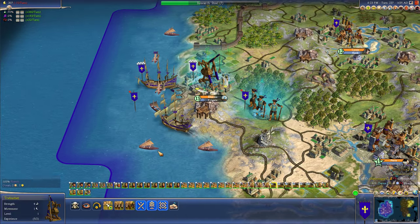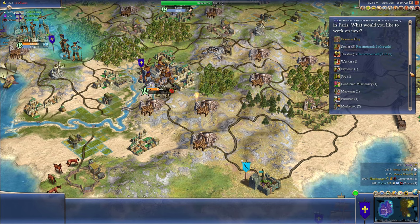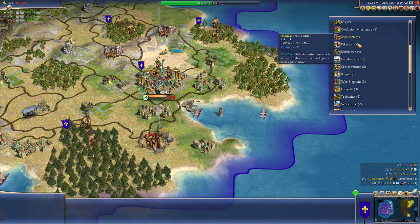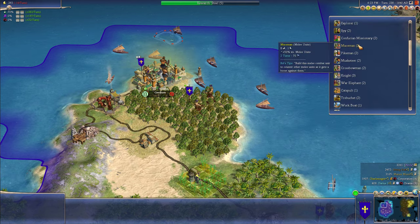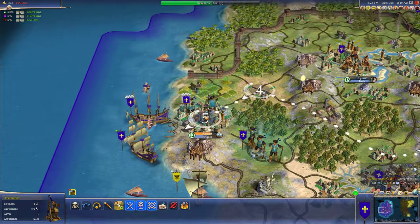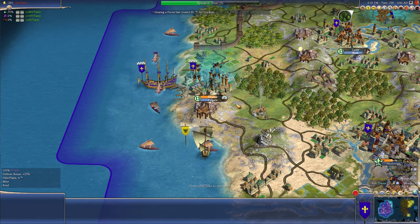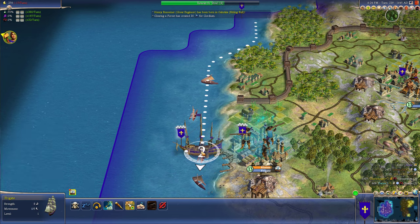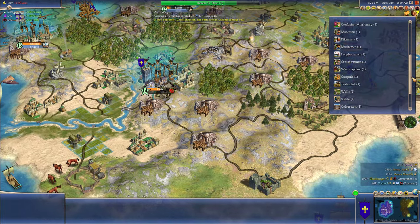We got seven turns to steel. But then we're going to need a few turns to upgrade our units. Five turns to steel because we just got a university in our capital. Let's build some mace men because I can upgrade them to riflemen later. Let's get some frigates — I need at least three or four frigates to hit their cities. I got plenty of galleons, I need frigates. We got another frigate, we're going to build another one. Four more turns to steel.